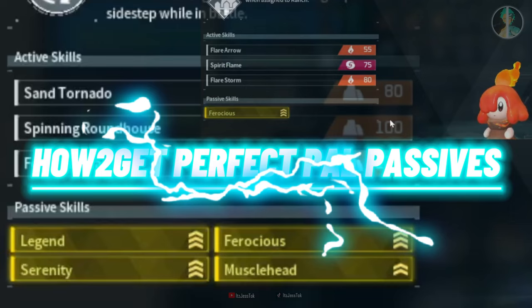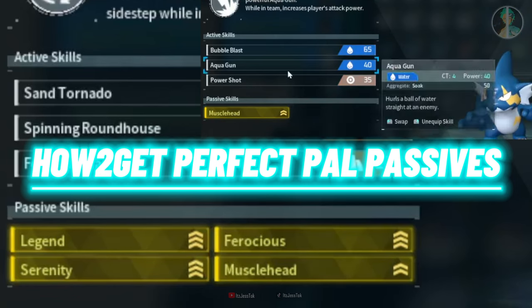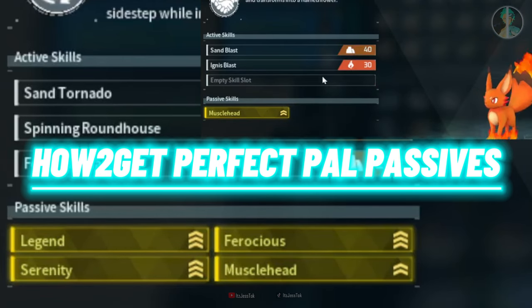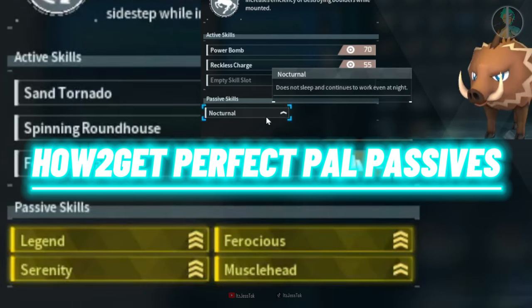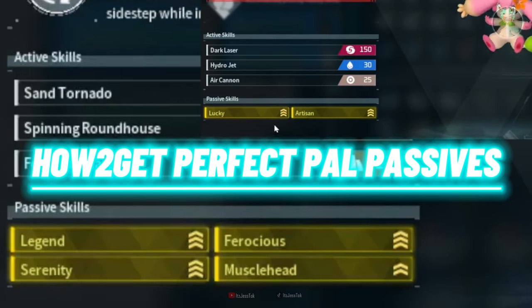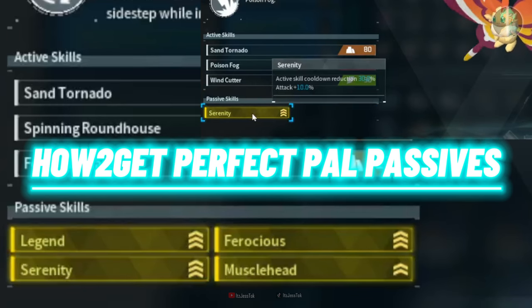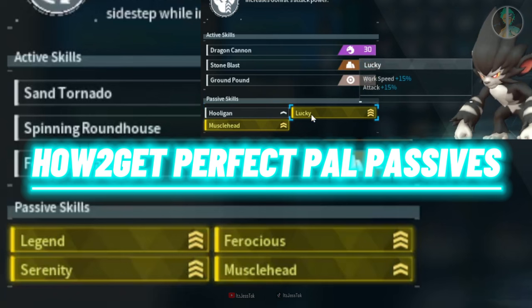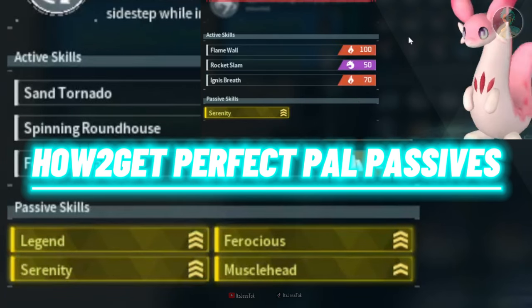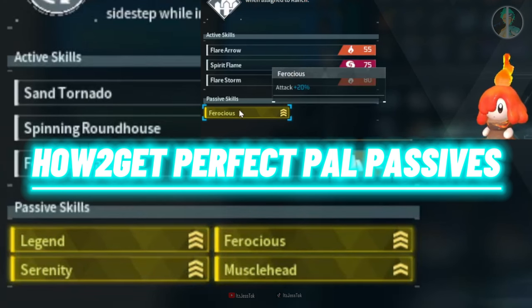To get the perfect pal passives, find pals and lock or favorite them in your pal box. For combat the ideal passives are the ones shown on screen, except Legendary. For base work you want Artisan, Nocturnal, Workslave, and Workaholic or Diet Lover. When breeding, you need a pal with one or more ideal passives and breed it with another pal that has different passives to get a new combination. For combat, aim for the triad of Serenity, Muscle Head, and Ferocious, plus Legend.